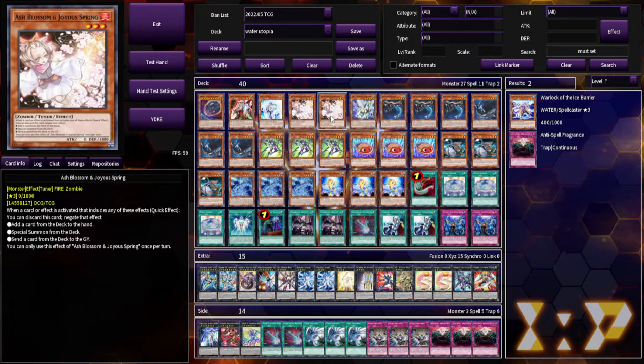Like, if you lose to Ghost Bell, you just kind of tip your hat. Because you're not even always going to special summon from the graveyard, so it's not always a great hand trap against you.